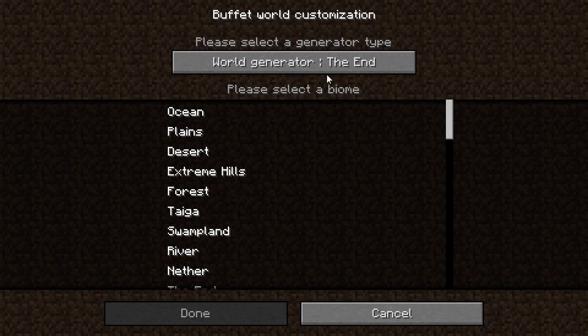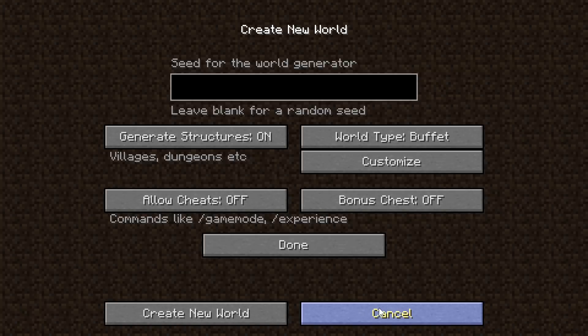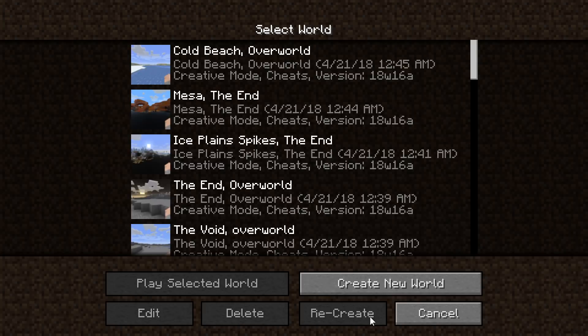You can also choose all these different biomes. Currently you can only select one of them, so you could select just plains and generate it in the end and such. We're going to go through the top seven of these — I've already created them, so let's start at the bottom of the list.